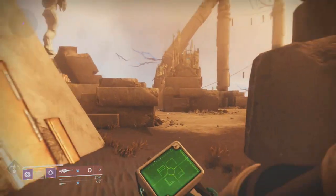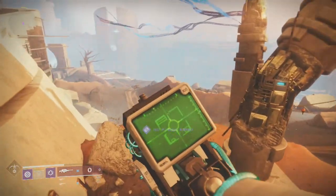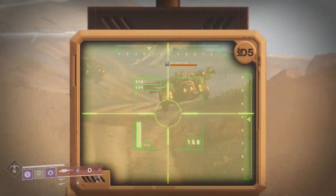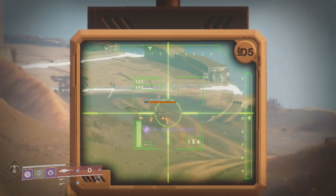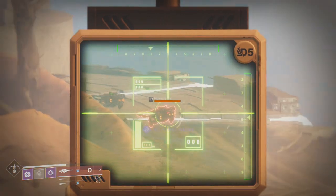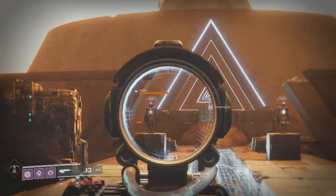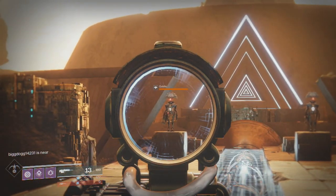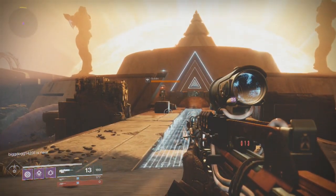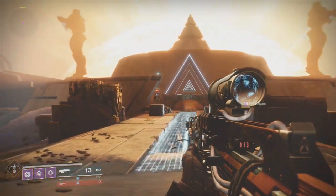So even if I aimed at them from far out and ran to them, timing how long it took to get there, by the time I got to them they would have moved — meaning I'd have to guess where they were originally standing, which is inaccurate. Until I remembered about these two little robot boys — these two Vex. They don't move until someone gets close, and even if someone does get close, I know where they spawned. They are always on these two pillars. And because of this, I could now start measuring how big Mercury is.